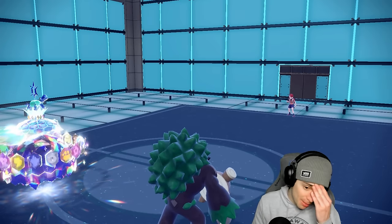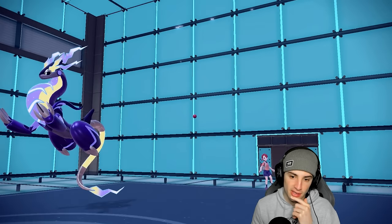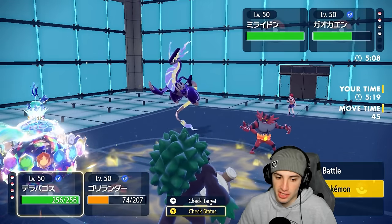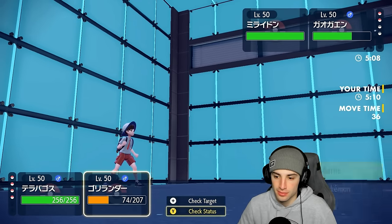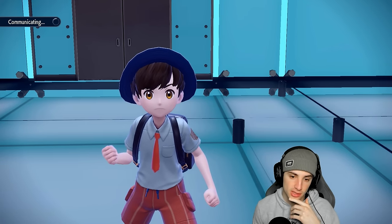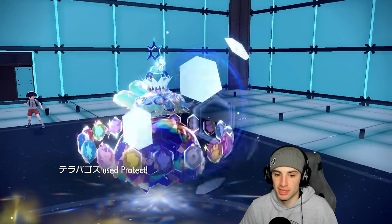Now they have Incineroar and probably Miraidon. I have to swap Rillaboom here and Protect Terapagos. Miraidon comes out — we're just going to sacrifice a Pokemon to deny terrain. I think I sacrifice Urshifu because Fluttermane after Trick Room ends is so valuable. Three turns left in Trick Room — too valuable to lose Fluttermane. I'll swap straight into Urshifu, sacrifice it, then bring out Rillaboom to take away terrain. Just want to waste out Trick Room turns.